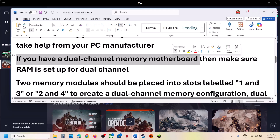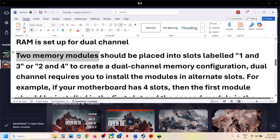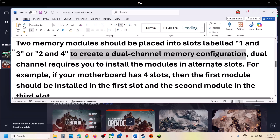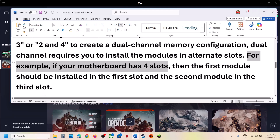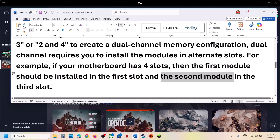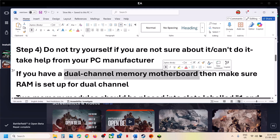If your computer has a dual-channel memory motherboard, make sure the RAM is set up for dual channel. The two memory modules should be placed in slots labeled one and three, or two and four, to create a dual-channel configuration. Dual channel requires installing memory modules in alternating slots — not side by side. For example, on a four-slot motherboard, install the first module in slot one and the second in slot three. This has worked for many players.